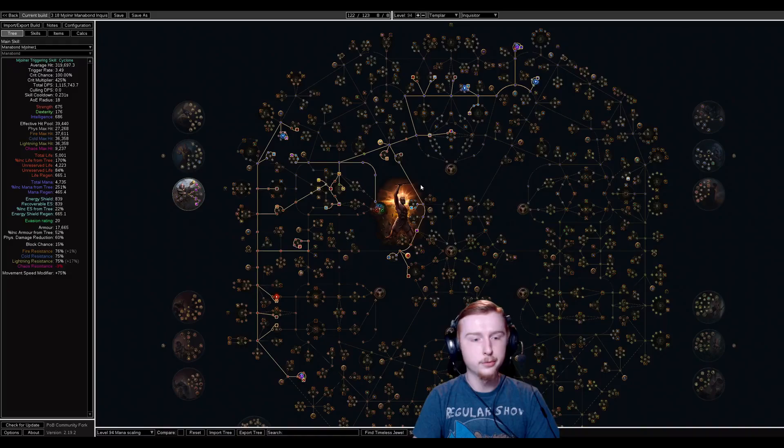Moving on to Path of Building. I'll do a quick overview of the build, then go into specifics in order of gems, tree, gear, and leveling. As far as the general build: this is going to be Mjolnir, Inquisitor, mana stacking, and a bit of stat stacking too — those are the primary build archetypes.